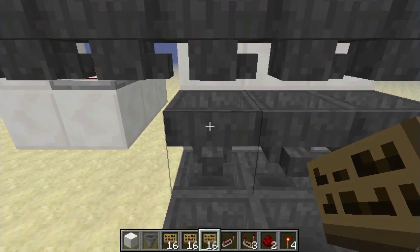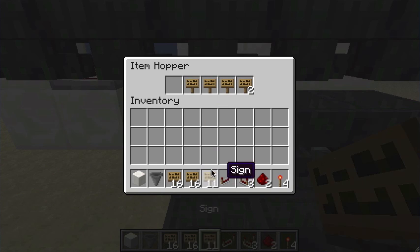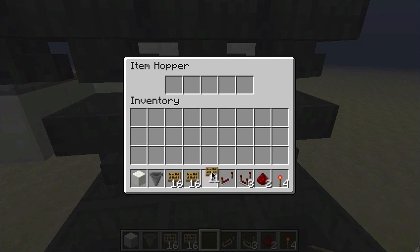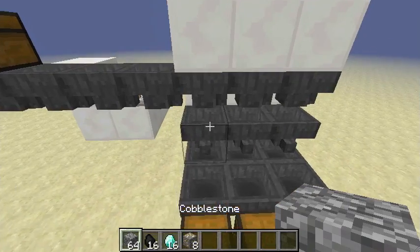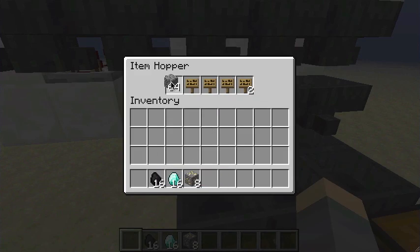The repeater is set to two. Inside the hopper, I put — on the left side two, and on the right-hand side then one, one, one.